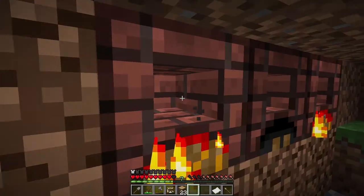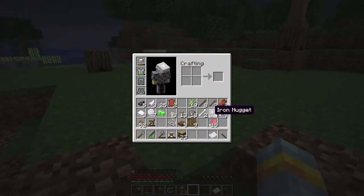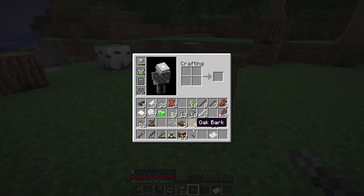It's done! You got the four iron nuggets, go like this, and you make a chisel. It's pretty cool — it's pretty much the next tier from the sharp stone. So the tiers are: pointy stick, sharp stone, and then the chisel.